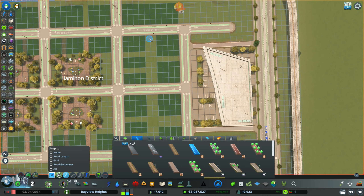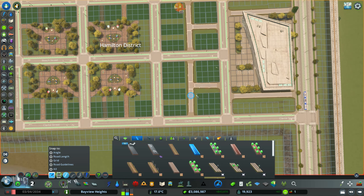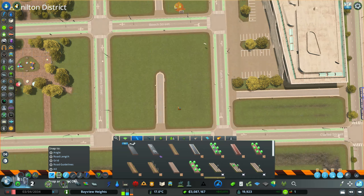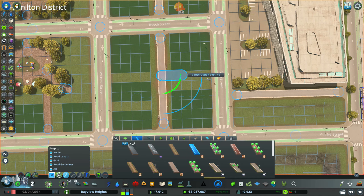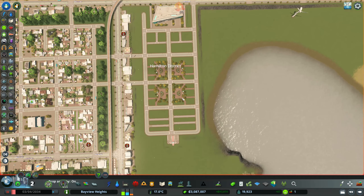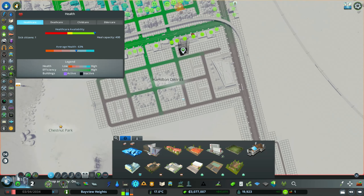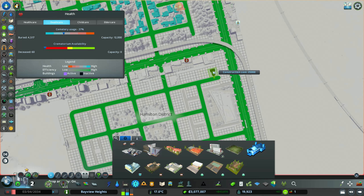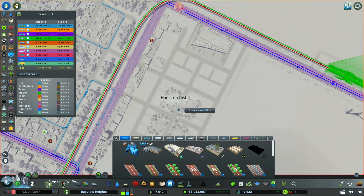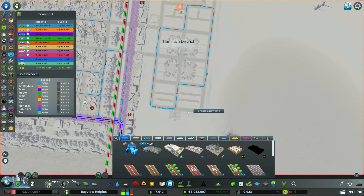I'm speeding this up a bit since we're just adding paths. Now that the paths are in place, we have everything needed to grow this part of the city. Remember to add services — I added a healthcare clinic and a crematorium, placing the crematorium off to the side so it's not very prominent in the build.